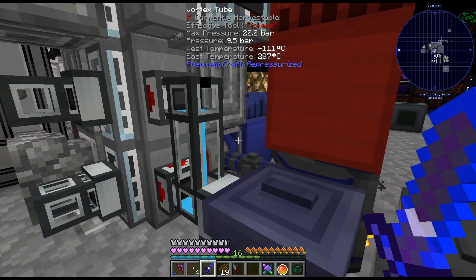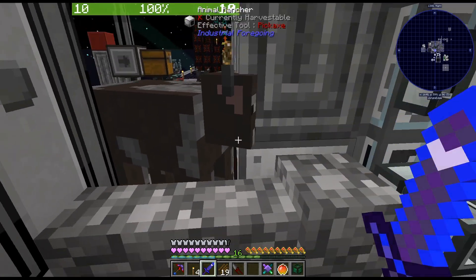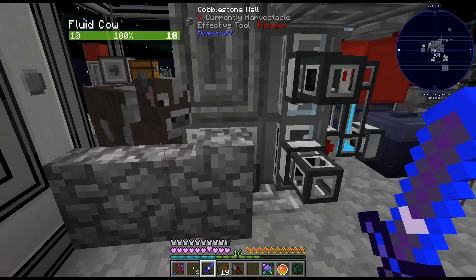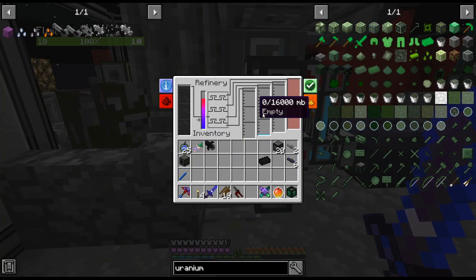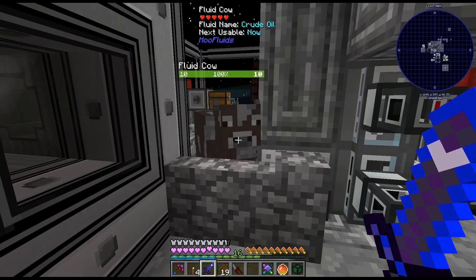We can see how fast it's getting. It also burns through coal really quick, as we can see. But the reason I did that is so we could heat this thing up much, much higher than we have been. So as we can see it's almost 300 degrees, and the reason for that is the fluid cow does in fact keep getting milked — I don't know, is that called milked? So there's the fluid crude oil in there — this is all full of crude oil now. I wanted to get this up higher because this goes faster the higher the temperature, so that's why I did that.